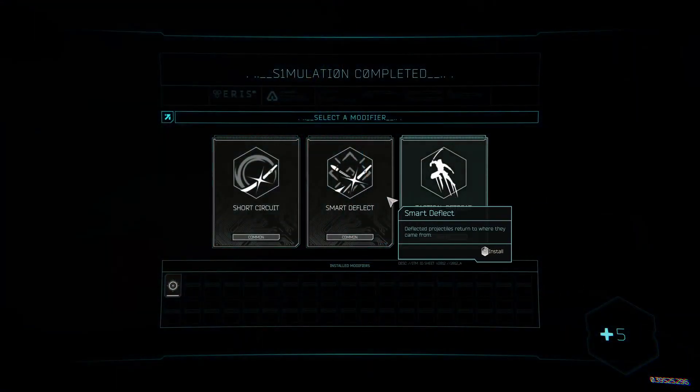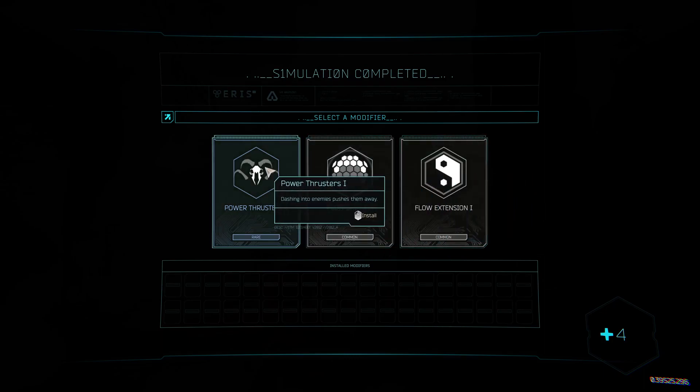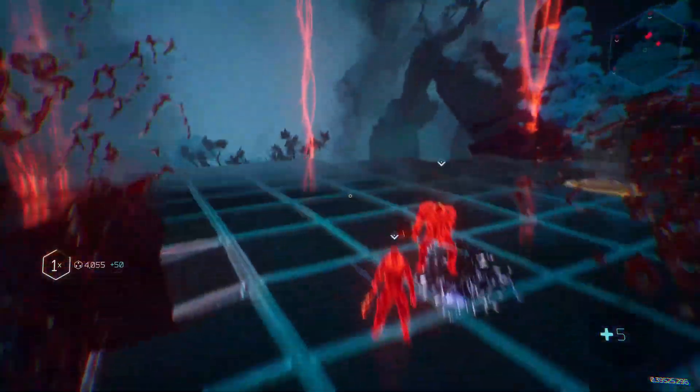Rogue Runner is designed on the foundation of experimentation with various builds. It consists of many new upgrades that aren't available in the main game, while also changing the ones that are. It all comes down to experimentation and playing around with what you get.